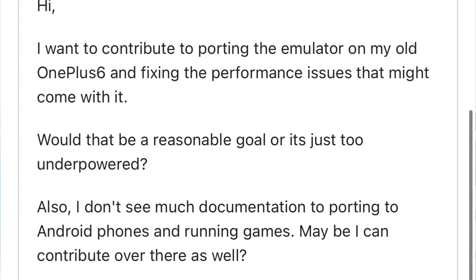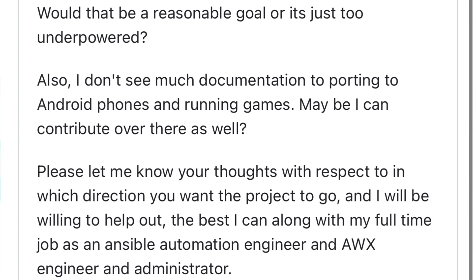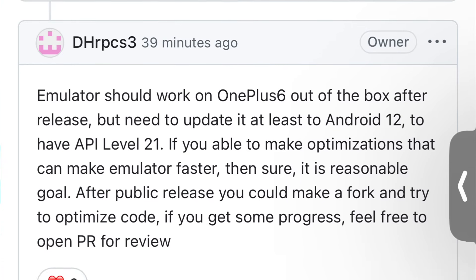For example, one person asked about contributing to porting this emulator on their old OnePlus 6 and fixing performance issues. The main developer said the emulator should work on OnePlus 6 out of the box after release, and mentioned that you need to update to at least Android 12. So Android version 12 or above is one of the possible minimum requirements. You'll also need Vulkan support to emulate games, and possibly this will work with native graphics drivers, which is the best chance of emulating games on Mali GPU Android devices.